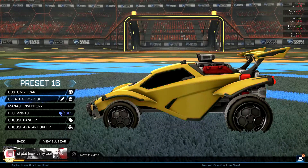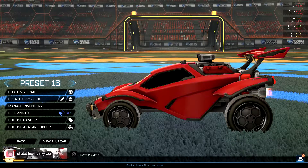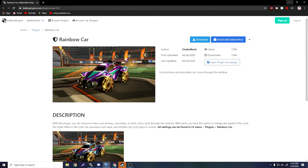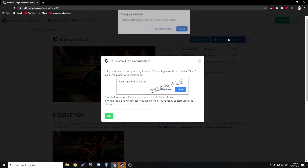To do this, you have to have Balkus Mod — just so you guys know, you have to have Balkus Mod. In the description there's a rainbow car Balkus Mod link. You click that, there's an 'Install with Balkus Mod' button — you're going to click that and press 'Open Plug Installer'.